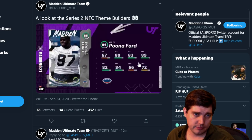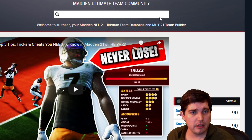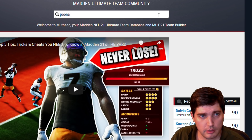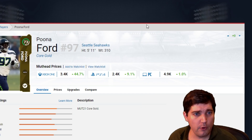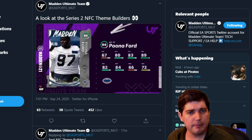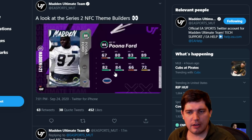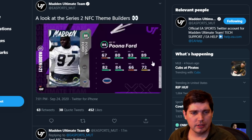Puna Ford — didn't realize this was a guy. This guy looks thick. Puna Ford is 310 — not thick enough. 310, 84 block shed. He can't rush the passer. Not the greatest card.